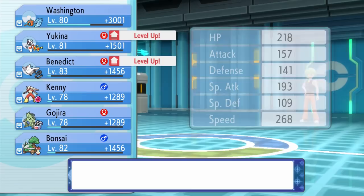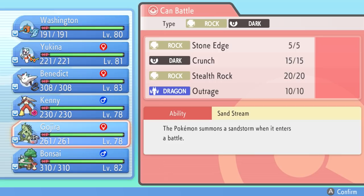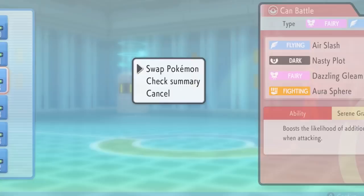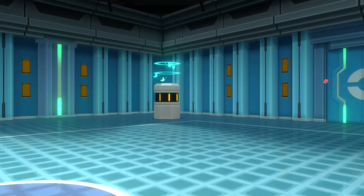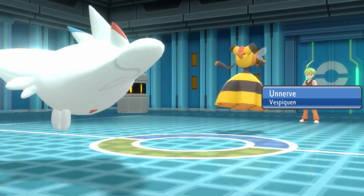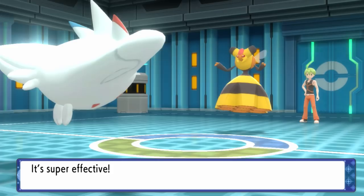Yanmega is thankfully one we're super effective against, so we knock it out and gain a level on Benny — level 83, the highest on the team. Some of my Pokémon aren't as high as others; I got bored training in this game honestly. It takes a lot of time because there's not really a trainer that gives that much experience. The best way to gain experience is probably the Elite Four themselves, but because I already beat Heatran I didn't want to do round three beforehand — I'm going into this blind.